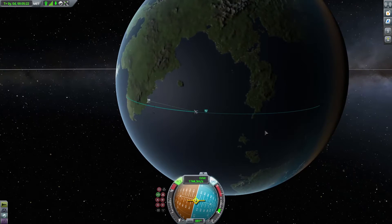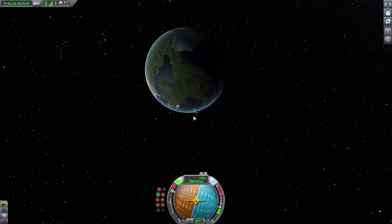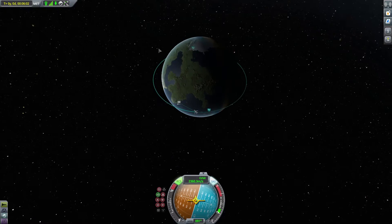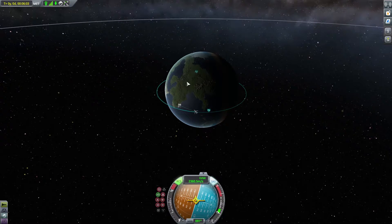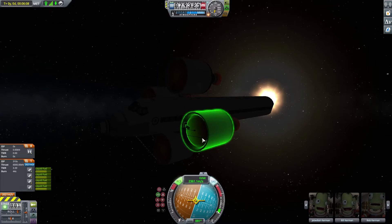All right, glad we got that taken care of. This should create enough horizontal speed to keep us in orbit, and there we go — we have successfully put 116 Kerbals into orbit around Kerbin on a single flight. I'm actually already proud of that, and the mission's not even done yet.